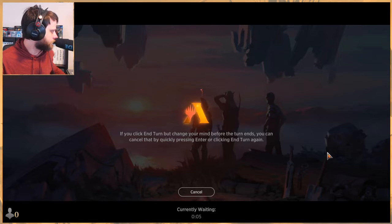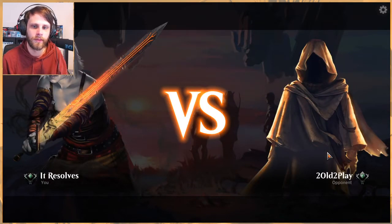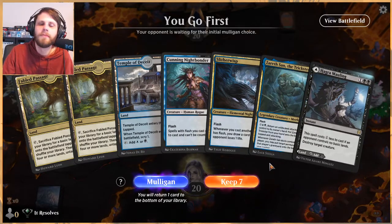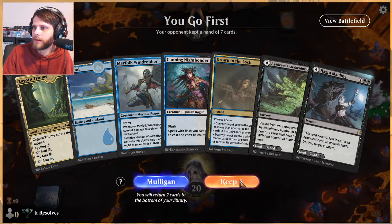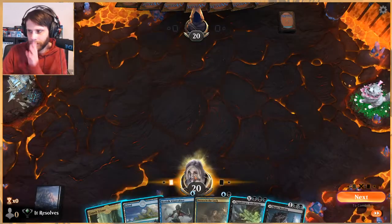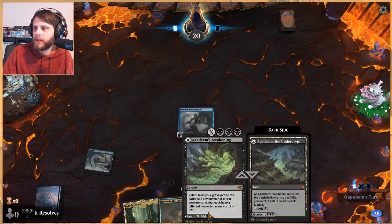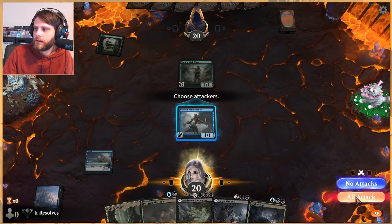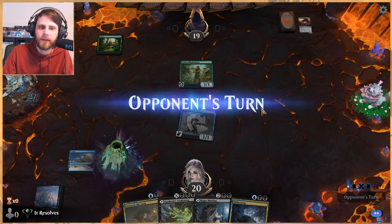With Zendikar Rising coming out there's going to be hopefully a lot more content. I haven't decided if we'll stick with Standard and Historic content or focus solely on Standard given that it's a popular time for it. I'm actually going to mulligan that — it feels weird but it's kind of the right thing to do. Next turn we can hit ourselves for three most likely but that's actually kind of fine. Let's go ahead and attack in.